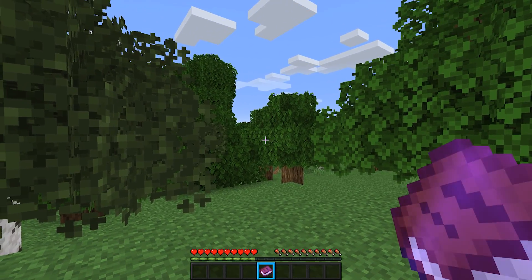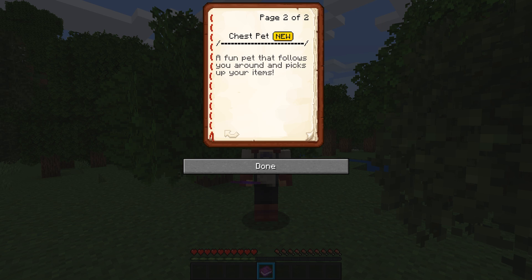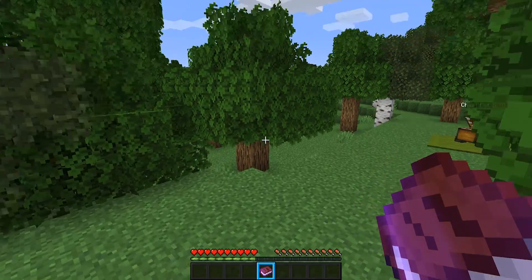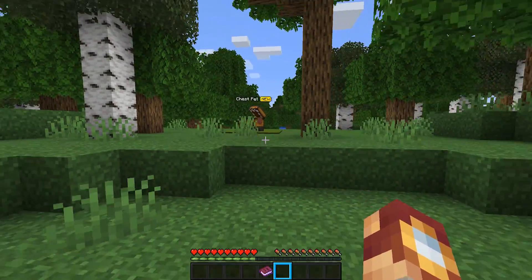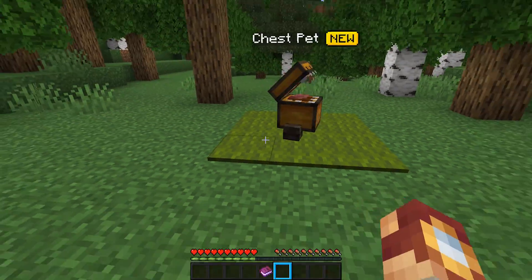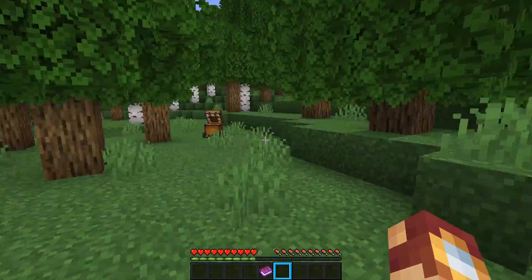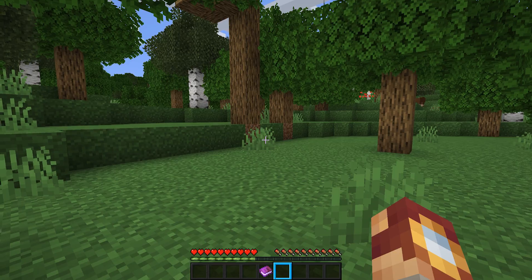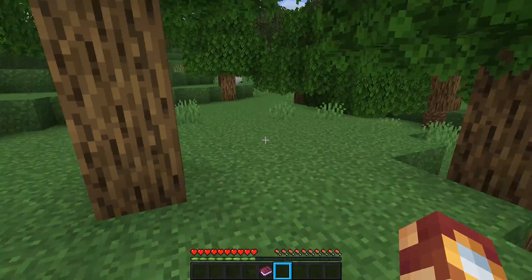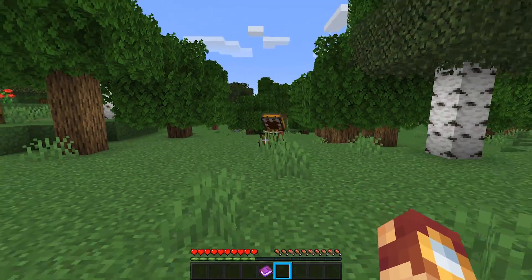Next up, I don't really know how to describe this idea other than the fact that I want it — this is the idea of a chest pet. A fun pet that allows you to pick up your items on death and also follows you around. It will actually follow you around — it's a little stubborn at the moment, but chest pet is now mobile. I imagine this would be a pet that follows you around and gives you additional storage when you need it. Why have a backpack when you could have a chest pet? And then the best part is when you die, it would collect your items and wait for you, which I think would be awesome. It's like your own little droid. This is probably my favorite idea we've had on this channel thus far.